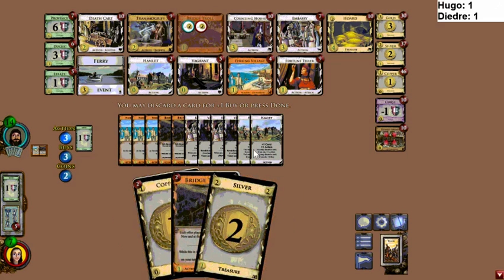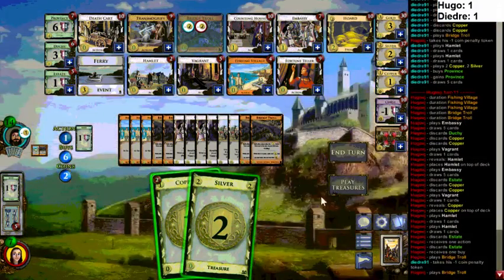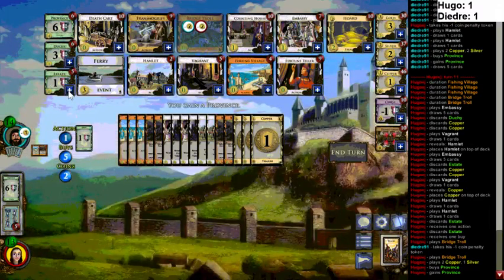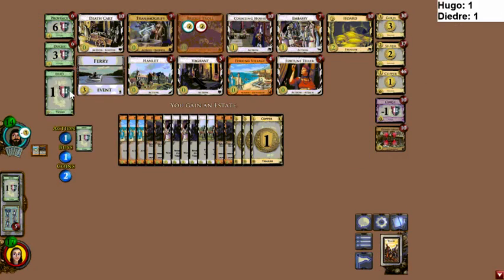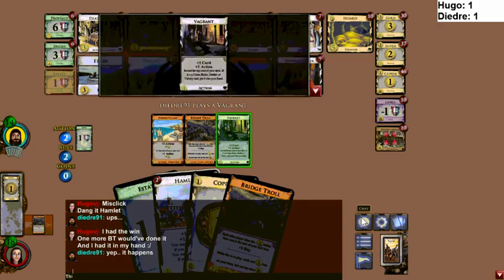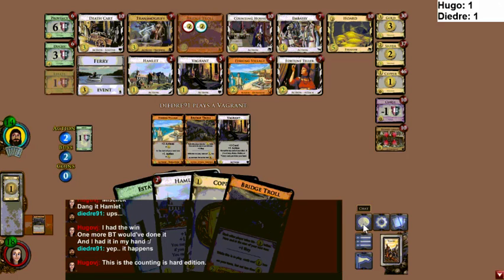So I guess you pick up the extra buy here, just for funsies. Hugo cannot win from here — he can't win. Oh, is he going aggro on the Estates? He must have thought that was the last pile. That hurts. His line of play makes sense assuming that was the third pile, although Deidre would have missed several forced wins by this point.